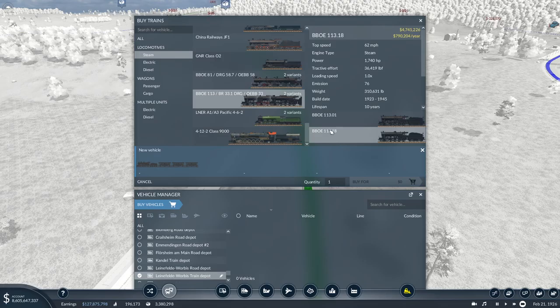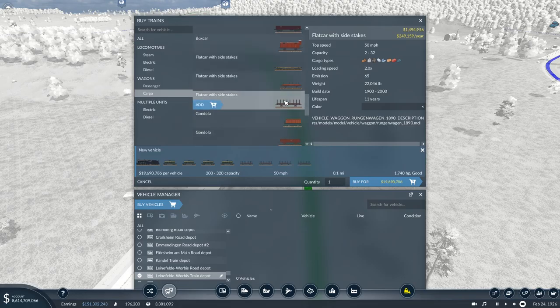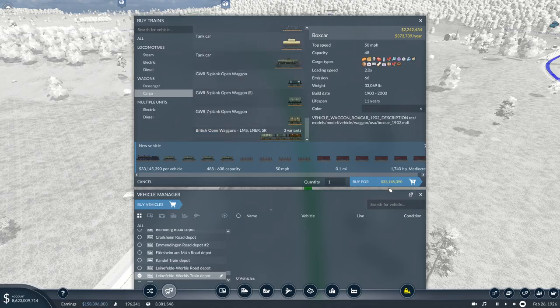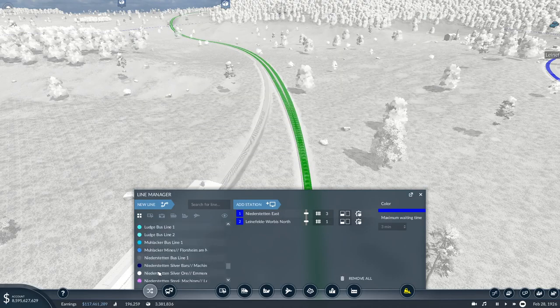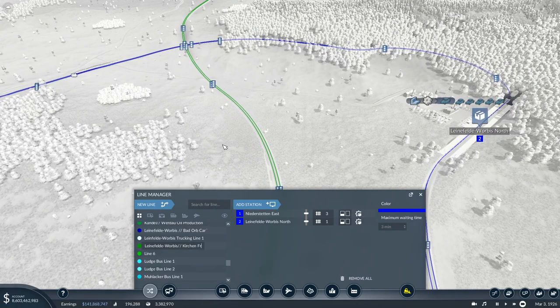I think I want to use this big guy for cargo, and then we're going to add TH4 — 1, 2, 3, 4 — and then probably 1, 2, 3, 4, 5, 6. We'll call it 6, make it a nice little sized hauler. 33 million quid. Onto what line — Line 5. Line 5 is the Kitchen freight branch.